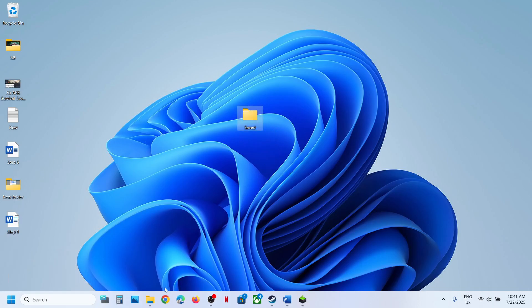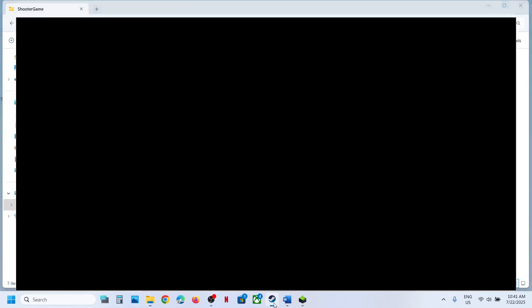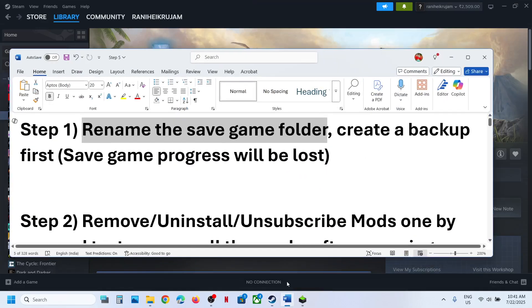Once you have a backup created, right-click and then click on Rename. All the saved settings and save game progress will be gone — you will have to start everything from scratch. You already have a backup so you can try this and then check.